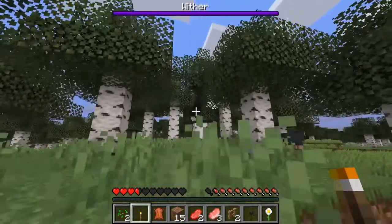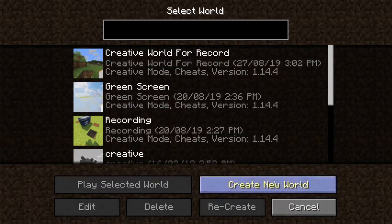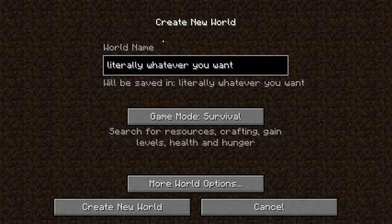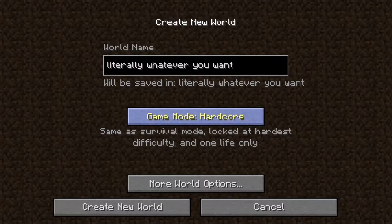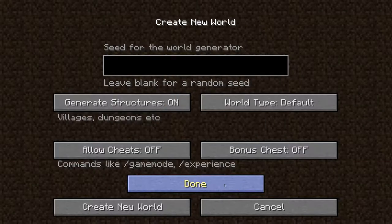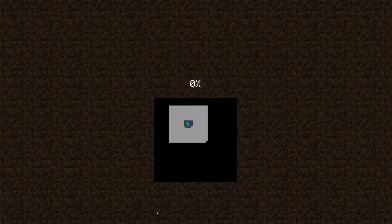We'll start at the top and explain how it all works. First things first, you're going to find yourself at the menu. You're probably going to be playing single player and you're going to hit 'Create New World.' You can call it literally whatever you want. Game mode survival is probably what you're going to play on, but there's also hardcore — you die, you're done — and creative for those who just want to have fun building. Once you've decided on all that, hit 'Create New World' and you will find a new world completely randomly generated and unique to you.